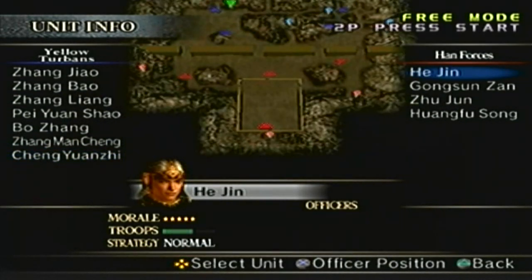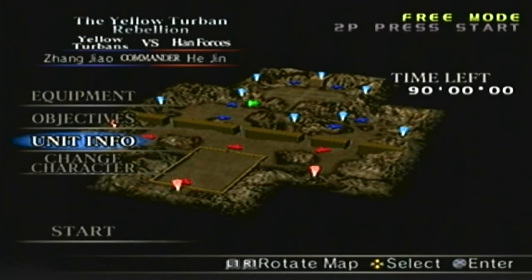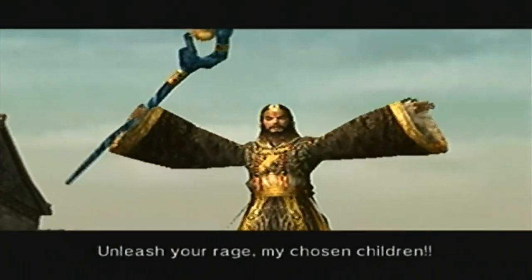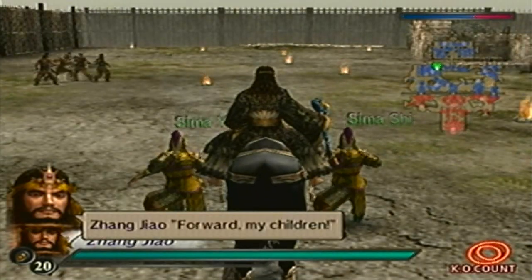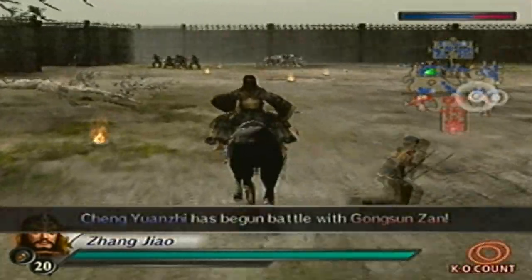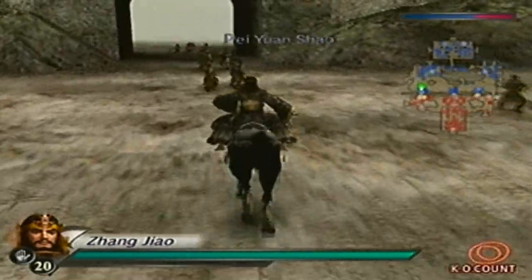For the Han Forces you have He Jin, Guan Sun San and Zhao Yun, Zhu Jun and Huang Fu Song. Obviously you have Sun Jian, Xiao Xiao, Liu Bei, Yuan Shao, Dong Zhuo, and Lu Bu — but they will appear later. To get Zhang Jiao's level 10 weapon, all you have to do is defeat every general and officer up to He Jin — save He Jin for last. That also means defeating Sun Jian, Xiao Xiao, Liu Bei, and Yuan Shao.